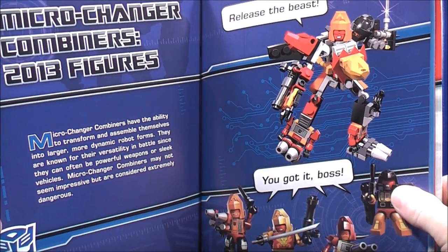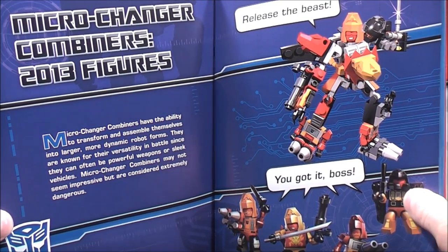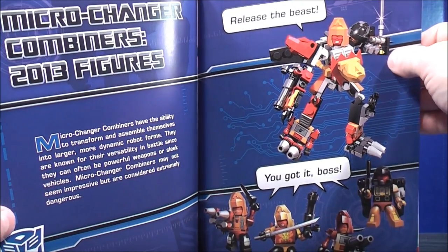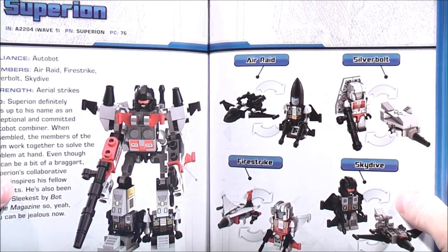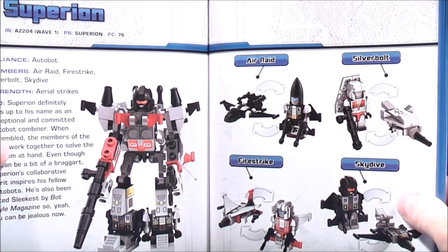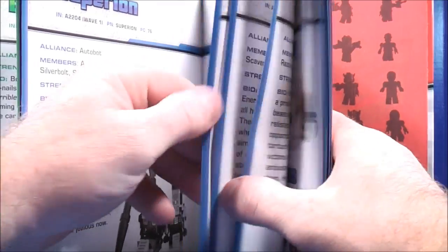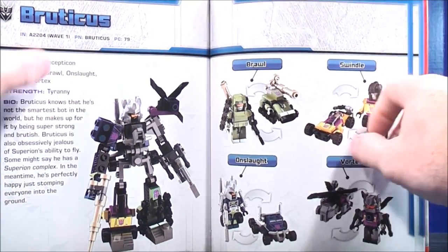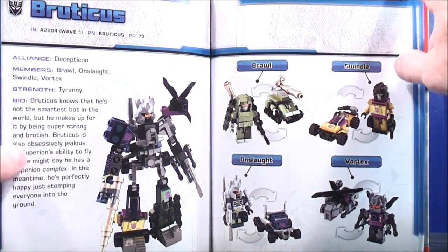Pages 122-123 cover Micro Changer Combiners 2013 figures, with the line 'Release the Blast' / 'You got it, boss.' I somewhat know these guys but I don't collect trios all that much. This is Superion. Pages 126-127 give you Bruticus, along with Brawl, Swindle, Onslaught, and Vortex.